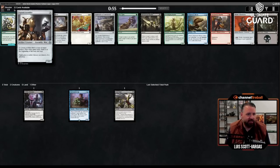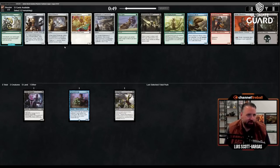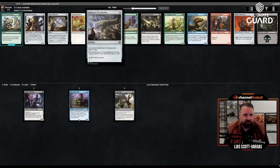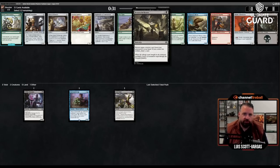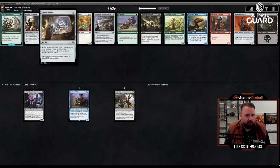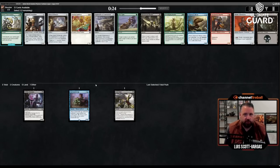Cogwork Assembler — three mana two-three and you can pay seven to copy an artifact. Probably not going to take it. Servo Schematic on the other hand: two mana, makes a one-one Servo when it enters AND when it leaves the battlefield. I don't think Implement of Examination is great. I think the Schematic is just good at enabling — and you also want to put Quicksmith Spy on it.